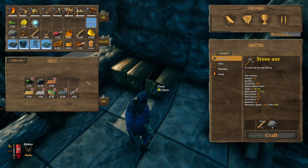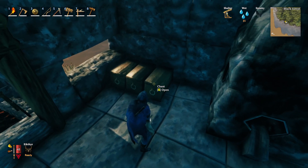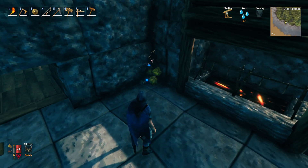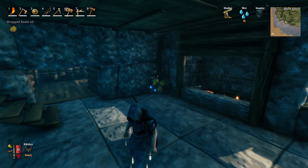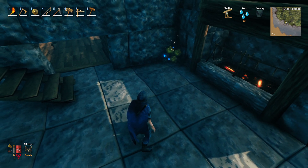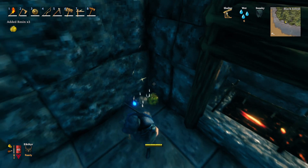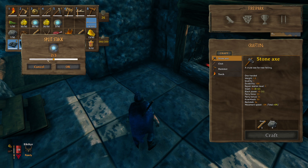I don't recommend ground storage for valuable items since it's early access and things can happen unexpectedly. Store valuable things in chests. But for things you end up with massive amounts of — like gray dwarf eyes and resin — you don't even have to bother with chests. Just start a resin corner and throw it out. After a full day, if you walk over it you'll pick it back up, so there is a brief window where you won't auto-collect it.